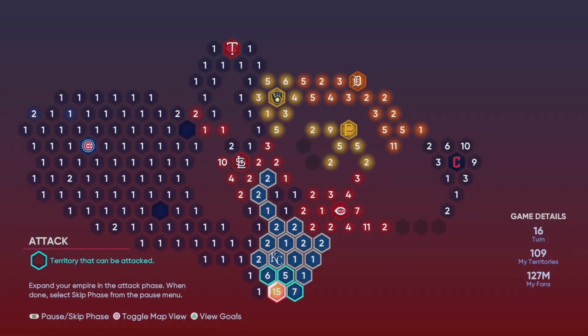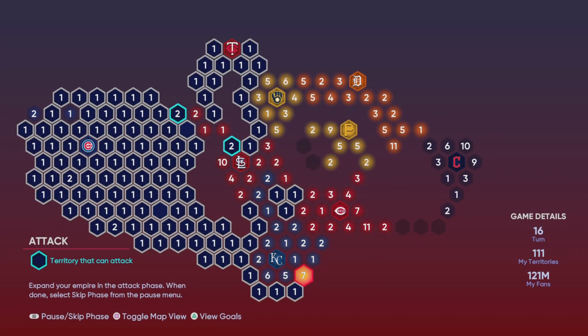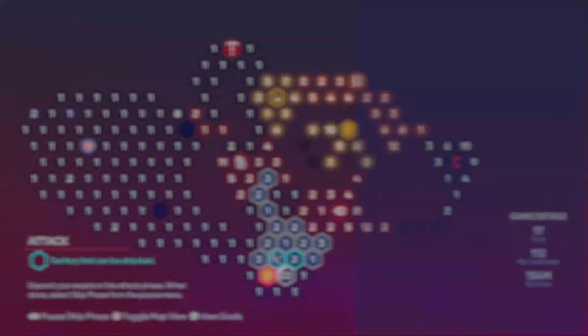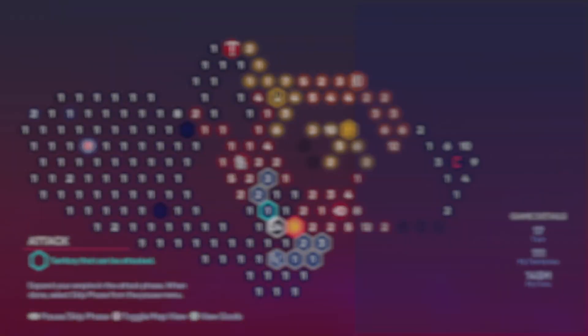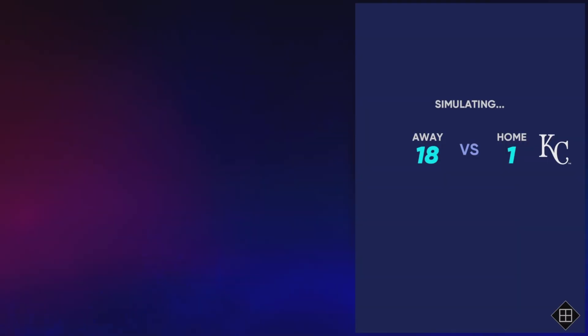We do stop for the hidden rewards — we got a nice Set 2 Headliner pack right there. There are some nice hidden rewards for this map. You get like a Set 2 Headliner, a Set 3 Headliner, a Ballin' is a Habit pack, and five regular packs just in the hidden rewards. That's really good, plus all the other rewards you get for actually beating and completing the map.